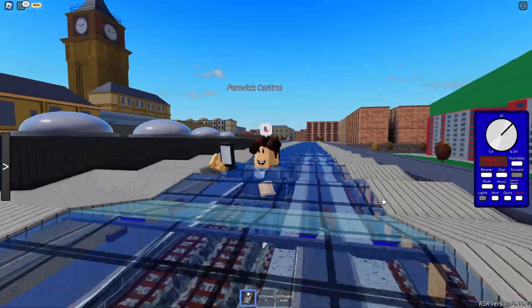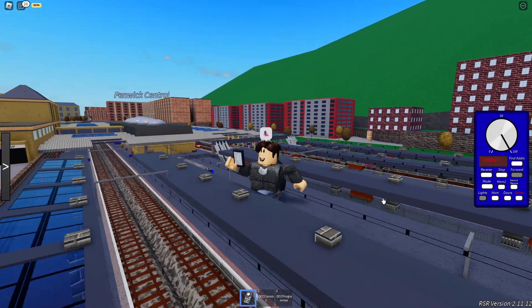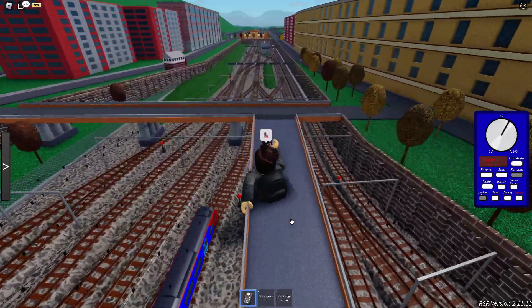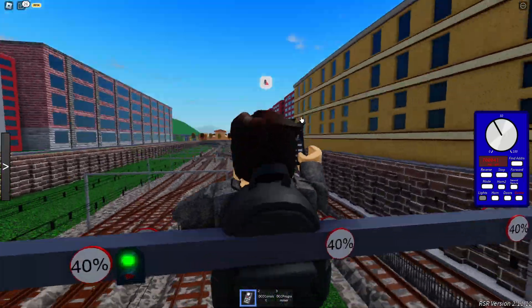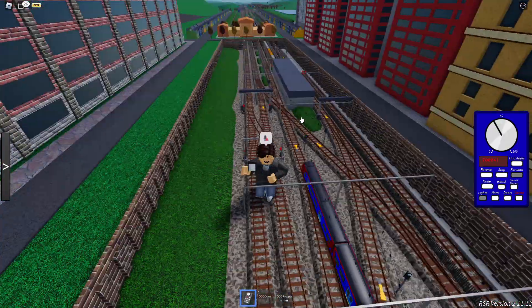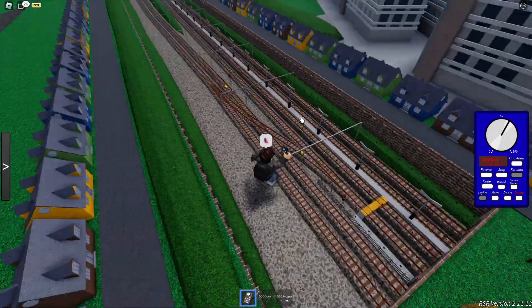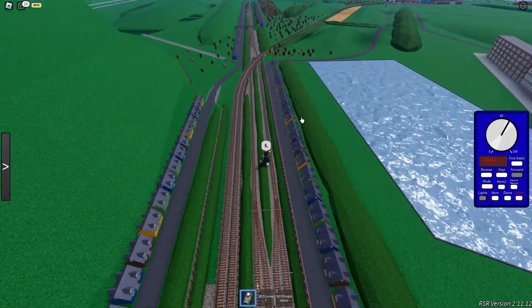Let us depart and head to our destination. Oh, I hear a 67 — hello there, sir. Let's get a nice sort of view. Behind me, hello me. We are going a bit too fast so let's slow down a bit. Check the limits — we've got a 40 mile an hour bit. Let's make sure we're going the correct way. Yes, it does look like it. As we leave Penwick, we go at now 60% through here. What's the next station?